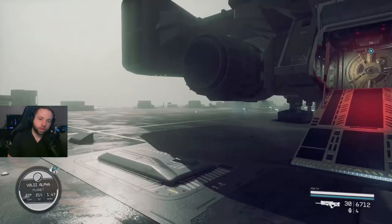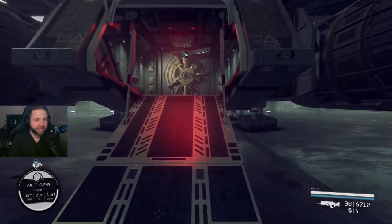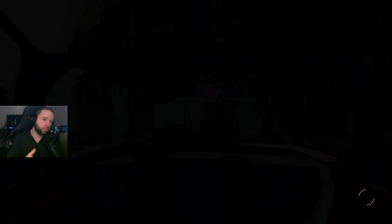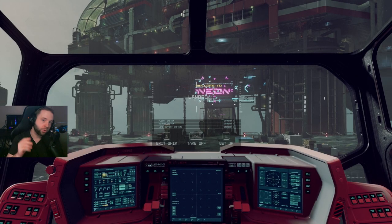Tip number five: when you're coming back to your ship, before you go inside, you can look at the prompt at your ship's door and you can instantly jump into the captain's seat. This will save a lot of time between the loading screen and you running up to your pilot seat so you can start heading out.